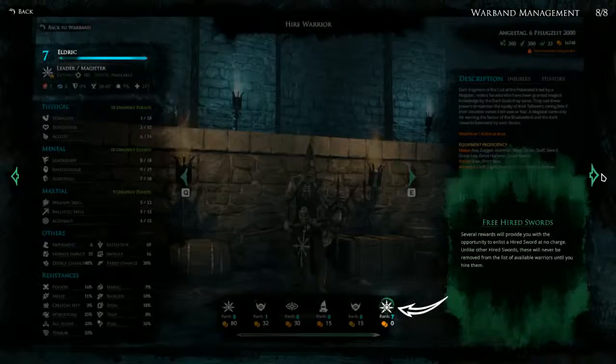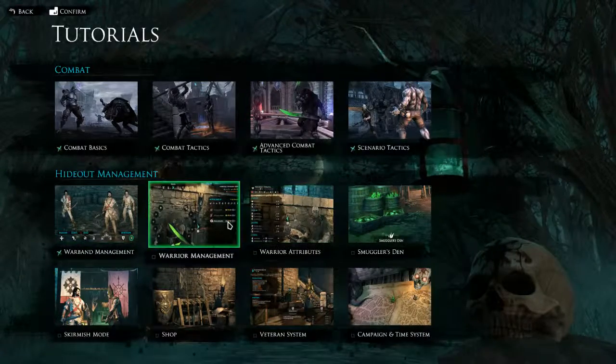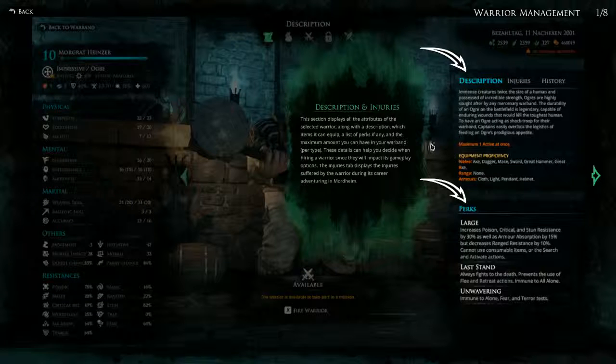So that was the first hideout management tutorial — apparently they are all just text. Let's keep doing the next one: warrior management. We've got description and injuries. This section displays all attributes of the selected warrior along with the description, which items it can equip, a list of perks if any, and the maximum amount you can have in your warband per type. These details can help you decide when hiring a warrior. The injuries tab displays the injuries suffered by the warrior during its career adventuring in Mordheim.